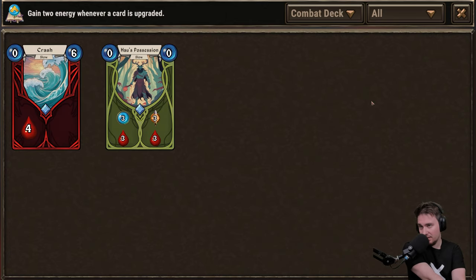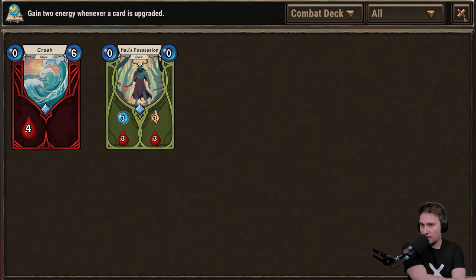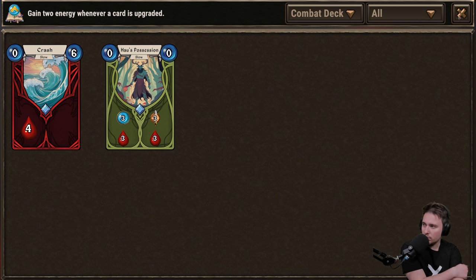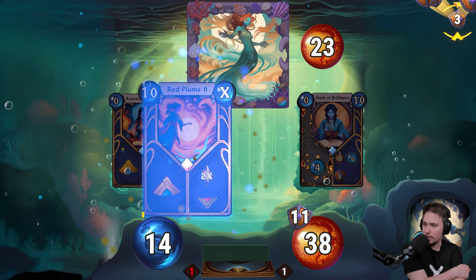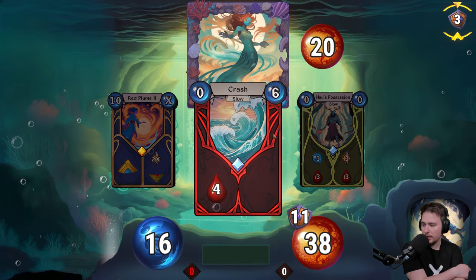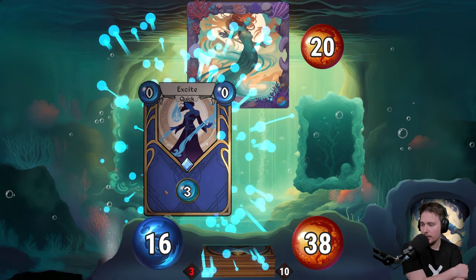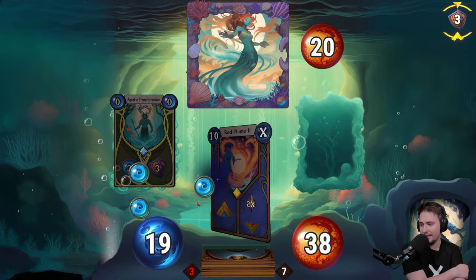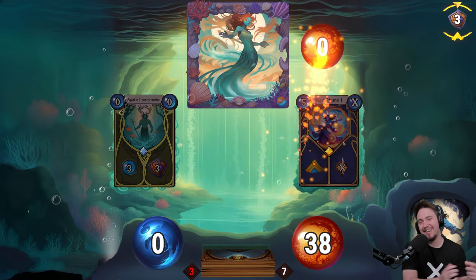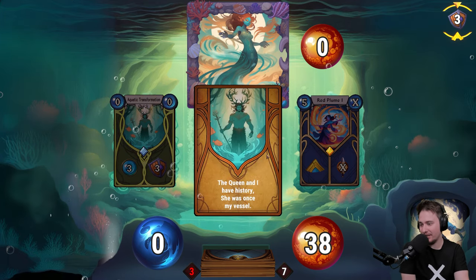So we're not able to win outright yet — let's go for upgrade. Going with this, and certainly going for this because I've got a lot of armor. We've got 16 energy, which means we'll get a lot more, and the card at the end will save us. It's here — double 44 damage! Narrative: 'Her heart, a constant mystery, she really is something special. I can tell the queen and I have a history — she was once my vessel.'